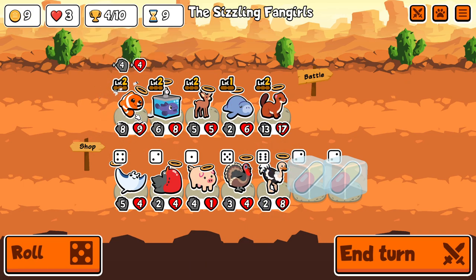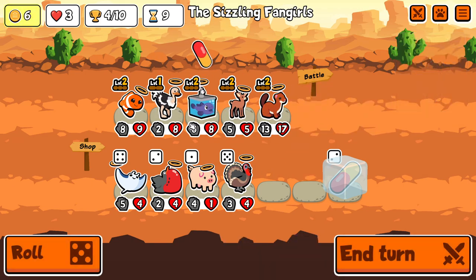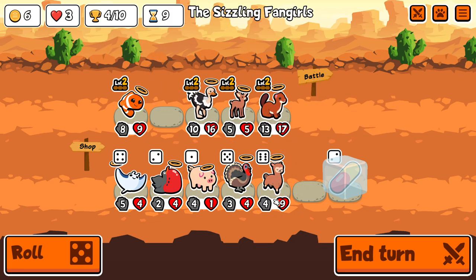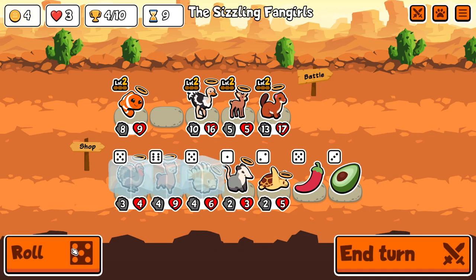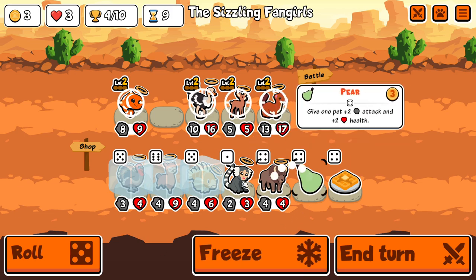Alright, into custom packs for another 5 of a kind attempt. I've not really been trying to get them very often to be honest. This is another run where I was going for the turn 7 eagle and I didn't get it. But here we get the ostrich straight away and I instantly level it to level 2, which is dramatically going to improve how strong it is.